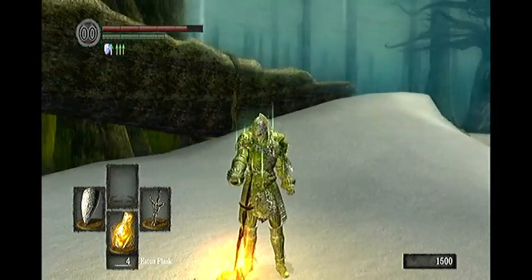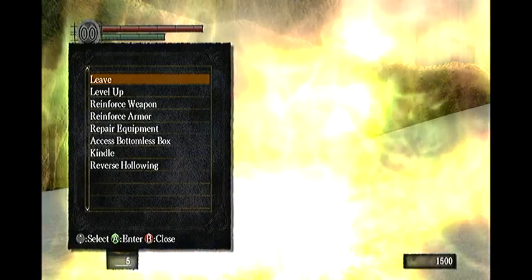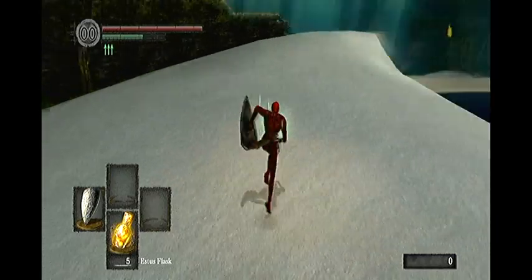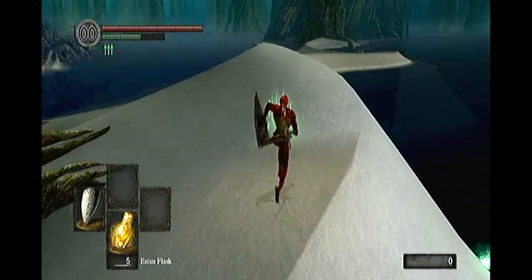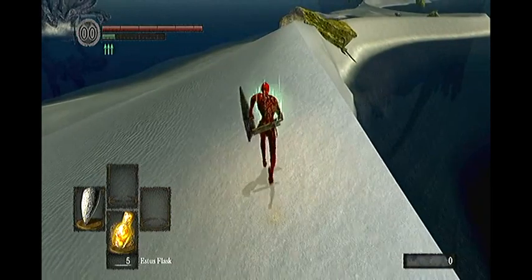Light this bonfire and rest at it. Then from here what you want to do is equip your grass crest shield and remove all of your armour and weaponry, but keep your Estus flasks equipped. Then from the bonfire head straight ahead and you will see at the top of this sand dune the Hydra in the distance.